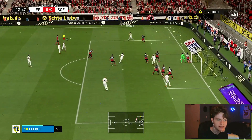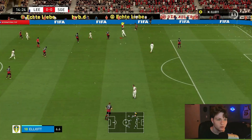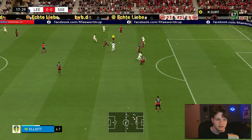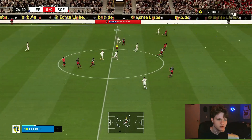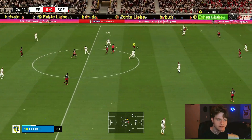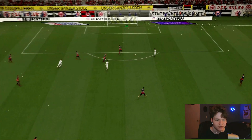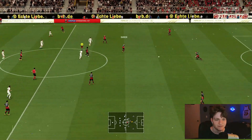We are Leeds United — we press and pressure, so there are going to be a lot of counterattacking opportunities with this team. We pick up the ball and get into a very good spot, play it through to Rafinha — that should be an assist, and it is. A very good finish from Rafinha from a simple through ball. 1-0 — that is our second assist of this preseason tournament.